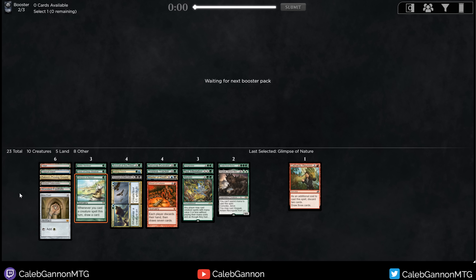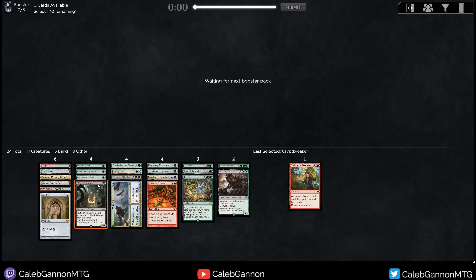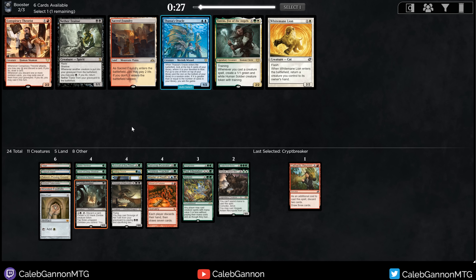Red is looking a little weird. I don't know if I need Cathartic Reunion but it's kind of fun. We want this Earthcraft to come around. I think Bridge from Below is in pack one, which I'm kind of sad about. Fecundity, Pitiless Plunderer, Crypt Breaker — I'm feeling this Crypt Breaker. Fecundity's fine, Plunderer I don't love. I'll take the Crypt Breaker. Just being a one-mana creature is quite good if you're trying to do Hogak stuff.